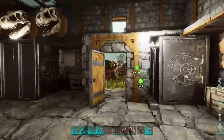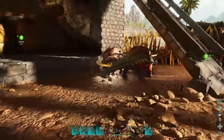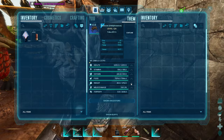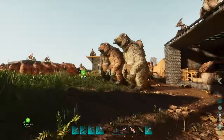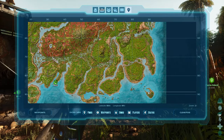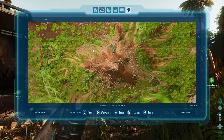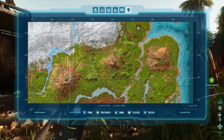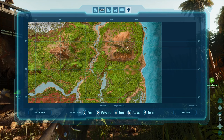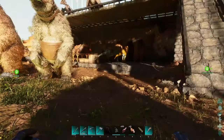Metal is a totally different story — that's gonna be done with my Argy, which is chilling here in the shadows. We'll fly to the mountains and start collecting all that metal and bring it back. I've also got a metal shack on the metal mountain and a few smelters up there running on wood. That's how it's gonna go, because we're gonna need a bunch of metal for those Rex saddles.